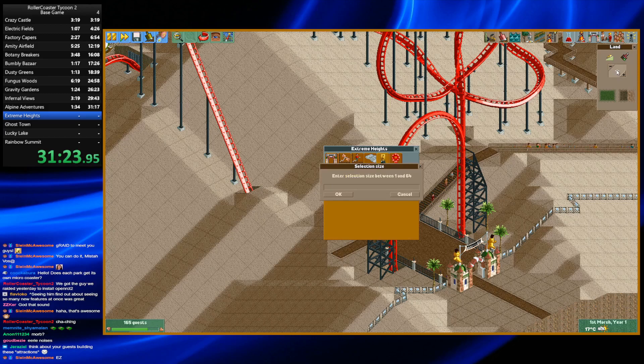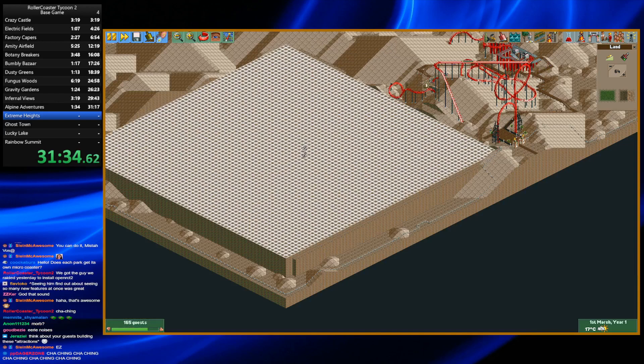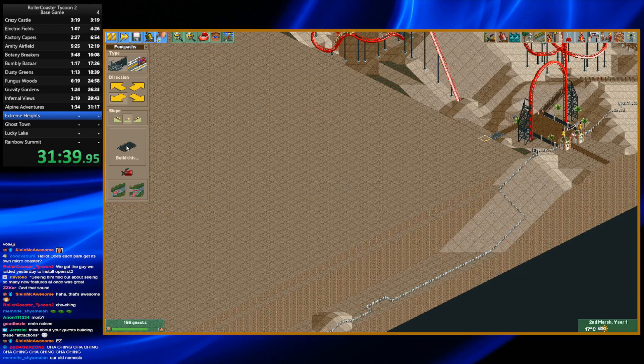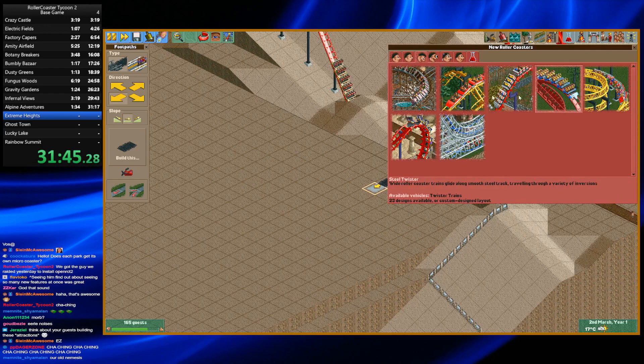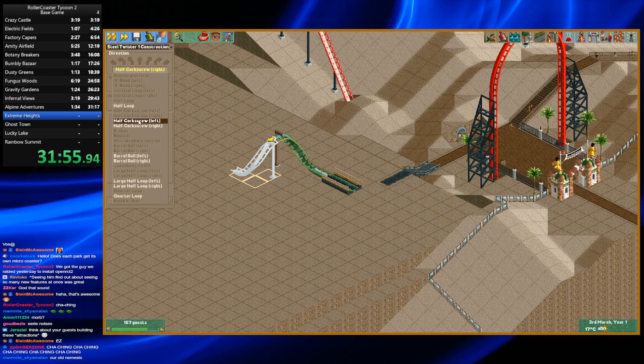Okay, let's not do this wrong again. Is that the correct height? Well, if it's not, I'll just work with it. Okay, it's not, then that's fine, I'll just raise it up one. Let's build now the correct twister coaster. I'm definitely not gonna do this wrong again, so booster to 78, corkscrew, corkscrew.